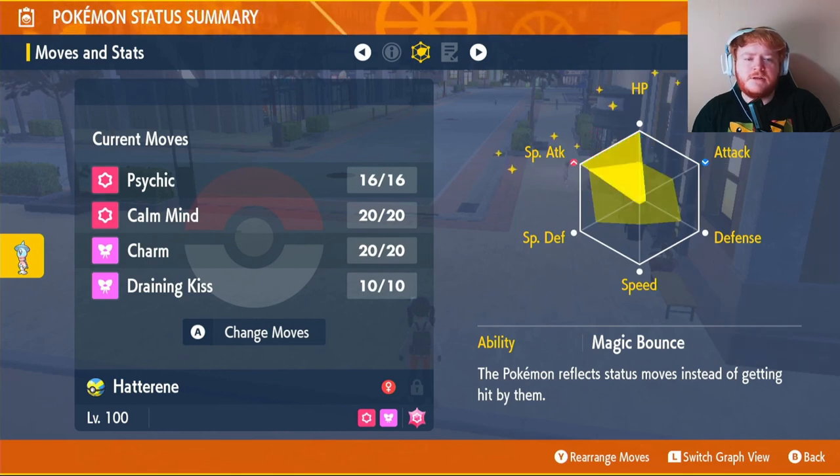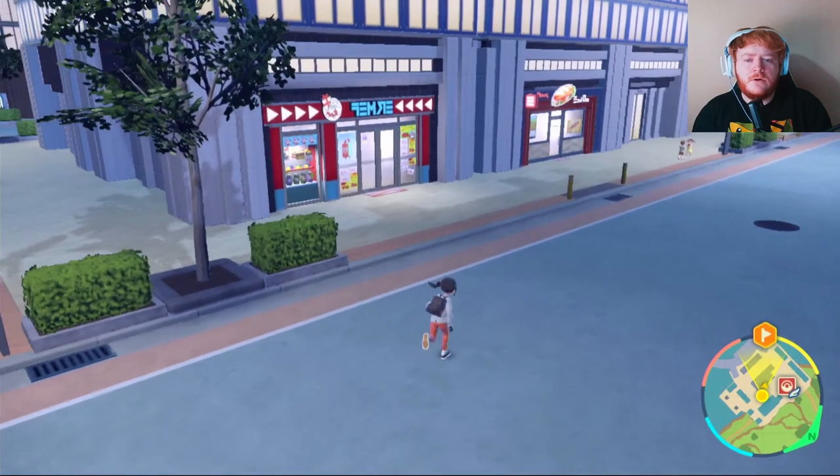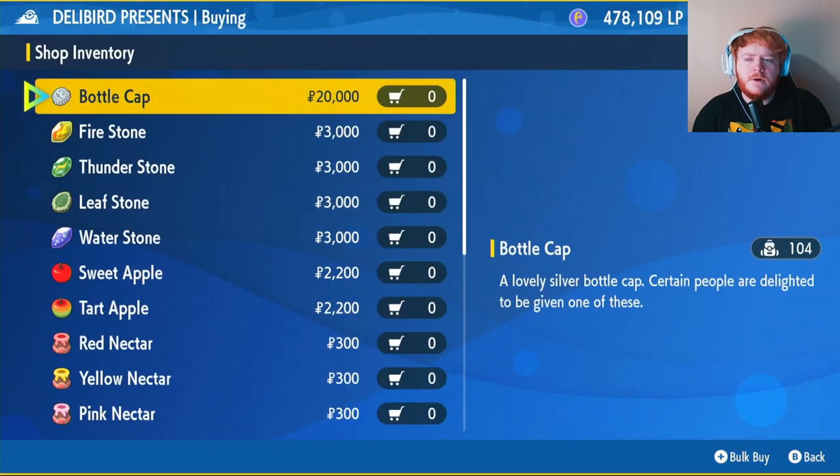Our EVs are going to go into Special Attack and HP. You want to make sure you have five max IVs on everything except Attack. If you don't know where to get max IVs, head into a Deli Bird shop and click on General Goods. You can trade one Bottle Cap in for one max IV per stat, so it will cost 100,000 to maximize Hatteran's stats.